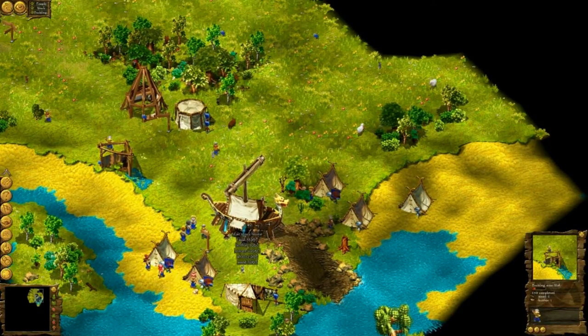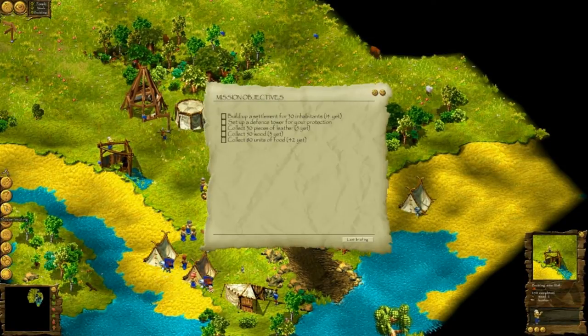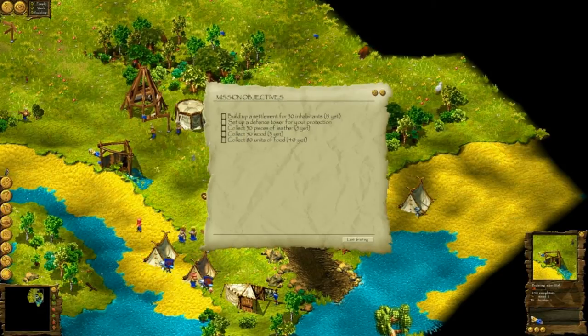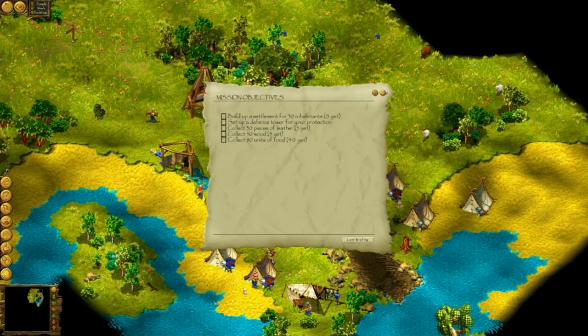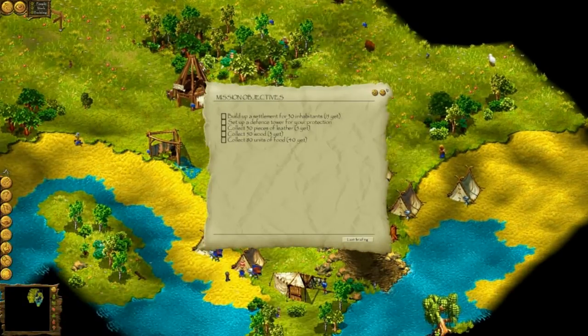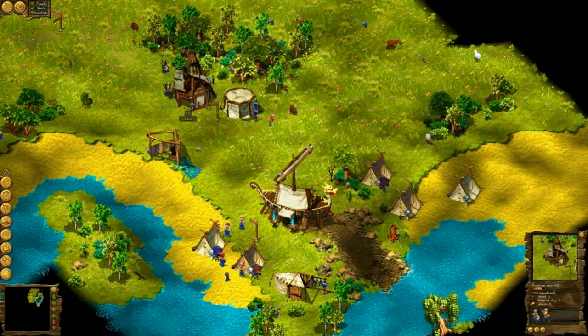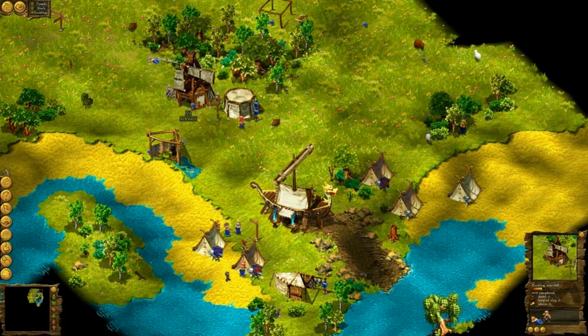How are the food supplies? I have 33 pieces of food. Build a settlement for 13 inhabitants. Set up a defense tower for your protection. Let's not exceed this 13 inhabitants limit first, because I might be attacked after I reach this limit. Let's just skip to 20 or something.